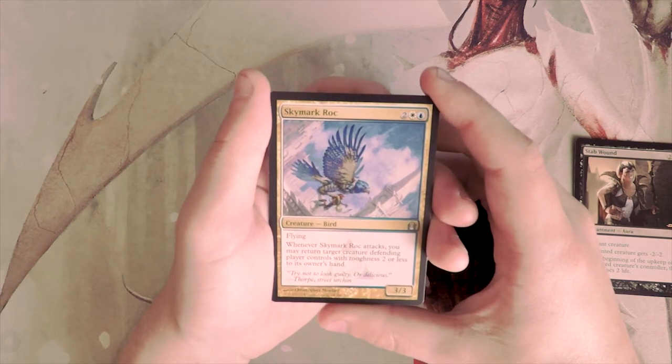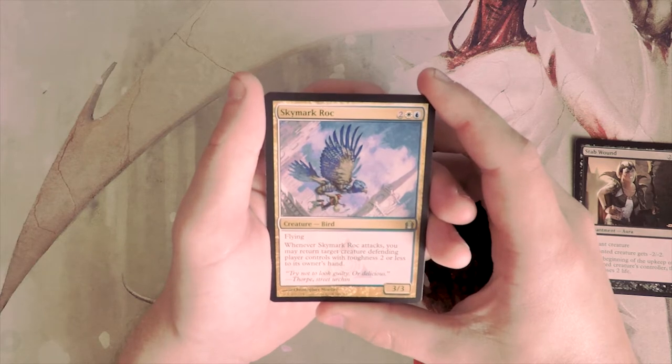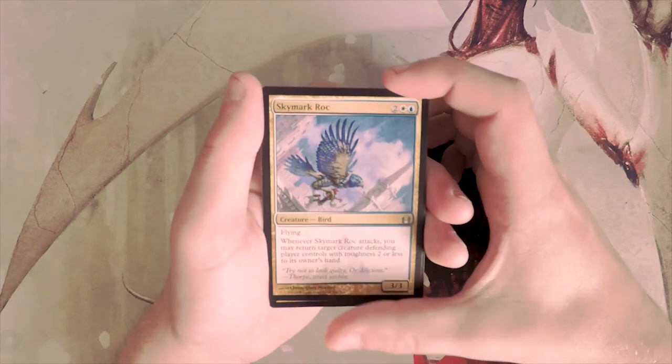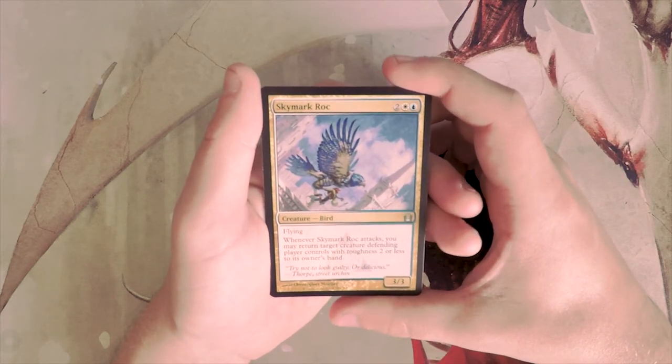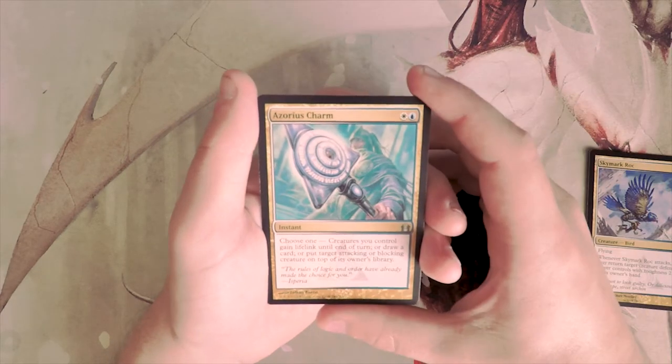Skymark Roc is a three-three for four with flying — already pretty good. When it attacks, you may return target creature the defending player controls with toughness two or less to its owner's hand. That definitely blows out Stab Wound as the pick. This card is fantastic — it's a repeatable tempo swing as well as an evasive threat. I really, really like that.